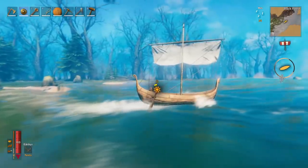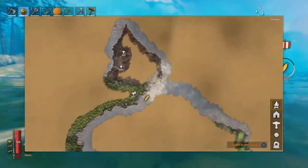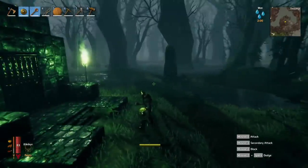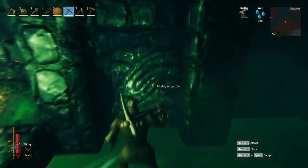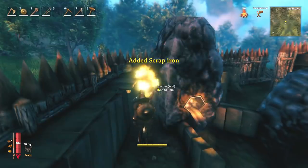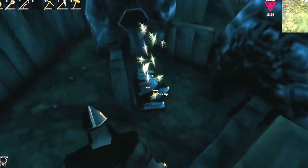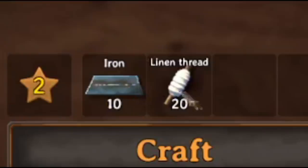Step one: first you need to get the iron ingots, which you can find in the swamp biome that looks like this on the map. You can find muddy scrap iron within the crypts — it needs to be mined from these giant deposits. After you've collected lots of muddy scrap iron you can then turn it into iron ingots using a smelter and coal. I've already done a full guide on exactly how to get iron ingots linked below if you're struggling or new to the game.